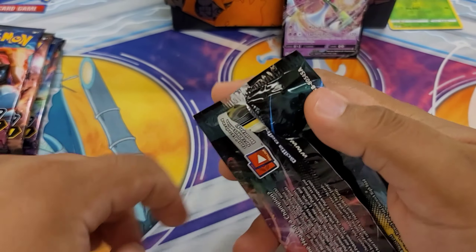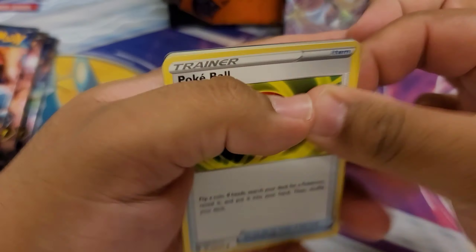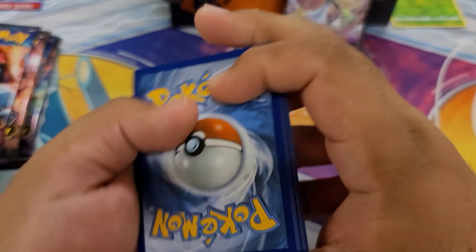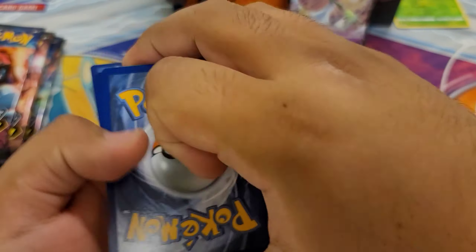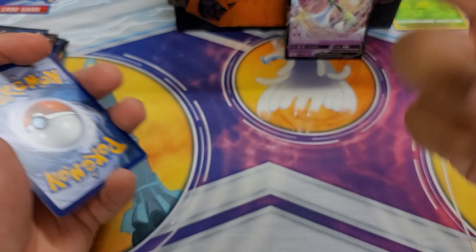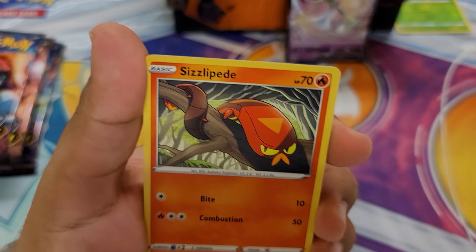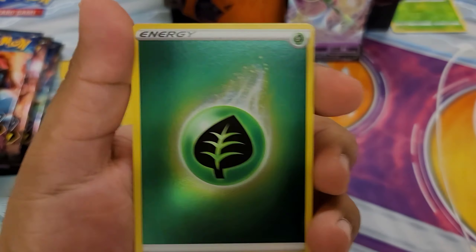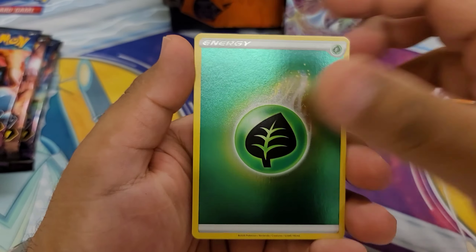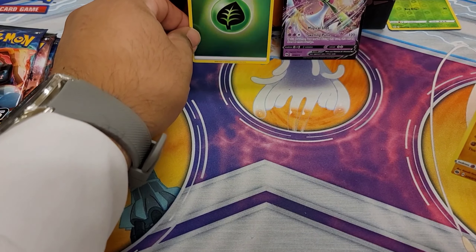Hopefully we can actually get the Charizard. I doubt it. One, two, three. I forgot how to count but yeet the metal energy. We have Cupu, a Sonia, a Victini, a Pokeball, a Sizzlipede, Machop, a Rolycoly, Full Heal. Oh yes, reverse energy — that's what we want. And then I'm a champ. Yes, reverse energies — those are good energies.